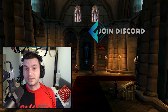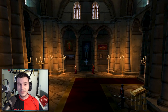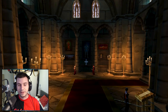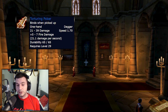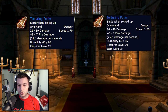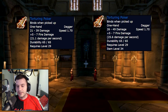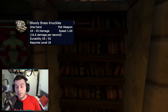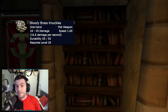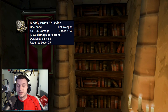We're going to start where we left off yesterday, at Scarlet Monastery. Some of the items that get modified there — the first one I stumbled upon was the Torturing Poker, which goes from 21 damage per second to about 26 damage per second, a small DPS increase, but still nice to know. The next one is a white item, Bloody Brass Knuckles, which is a fist weapon with 1.6 speed. Right now you can trade it and farm it easily.